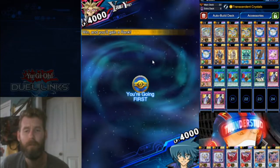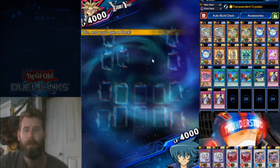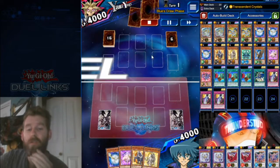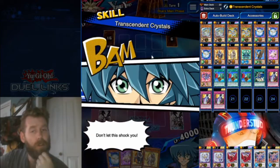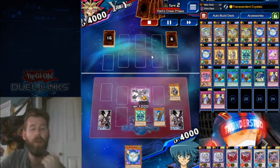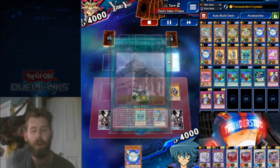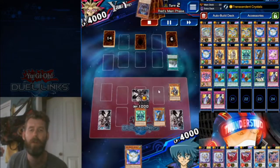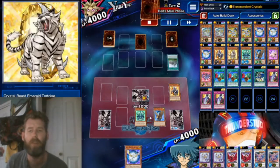We're going first so we can set up some first turn plays. Our opponent is trying to rank up — I would be so mad losing a rank up match to Crystal Beasts. He's probably using a tryhard deck and he's probably about to lose a rank up to Crystal Beasts. Here we're starting off properly; we don't use our Carbuncle, we're gonna wait till we can specifically put our Carbuncle in the graveyard. We set our Topaz Tiger.